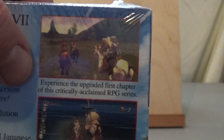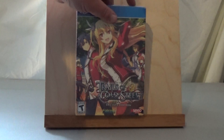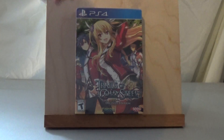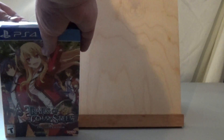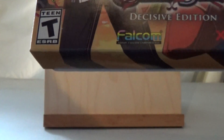The reason I got this version — they're also doing the same thing with Cold Steel 2, which comes out in May, and Cold Steel 3 will be out in November. Cold Steel 4 just recently released in Japan, so it'll just be a matter of time. On the box you have the Falcom symbol and XSeed, the two companies that put this game together.